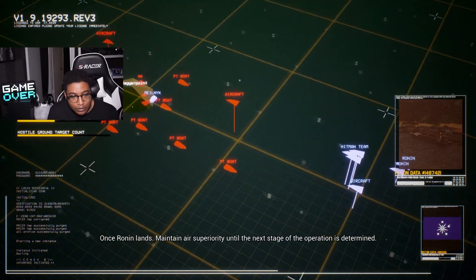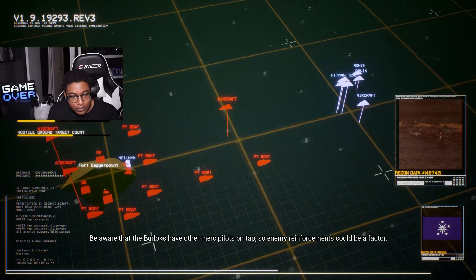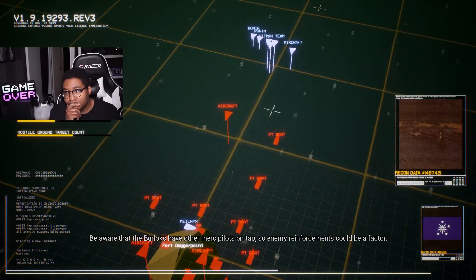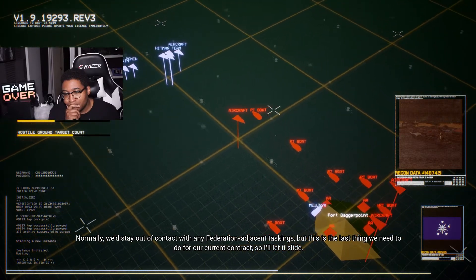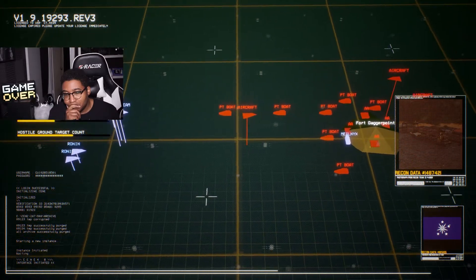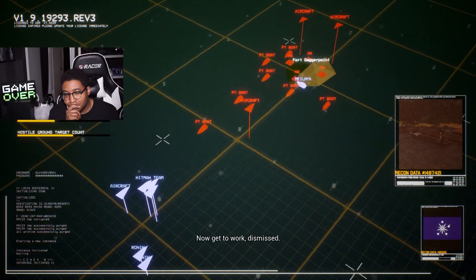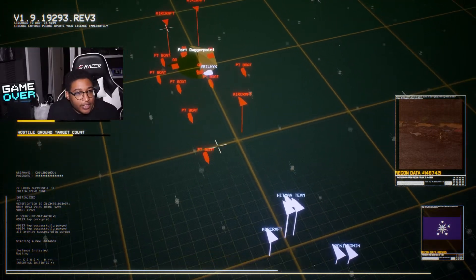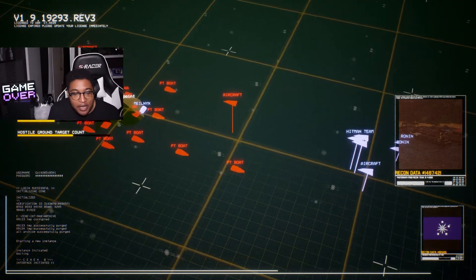Once Ronin lands, maintain air superiority until the next stage is determined. Be aware that the Burlocks have other merc pilots on tap, so enemy reinforcements could be a factor. Normally we'd stay out of any federation-adjacent taskings, but this is the last thing we need to do for our current contract — two birds with one stone. Now get to work, dismissed. We've got hostile air targets and hostile ground — more ground than air, so I'll keep that in mind for my loadout.